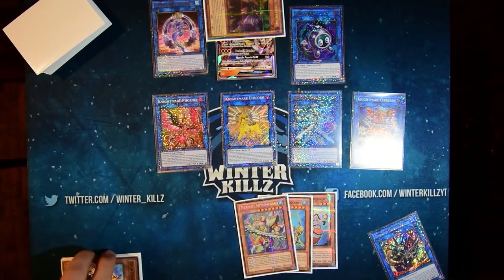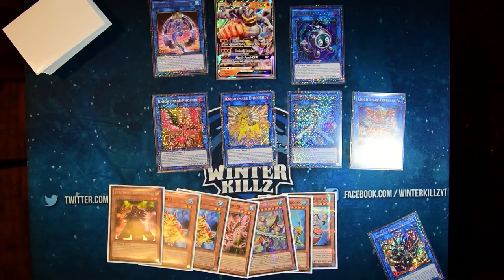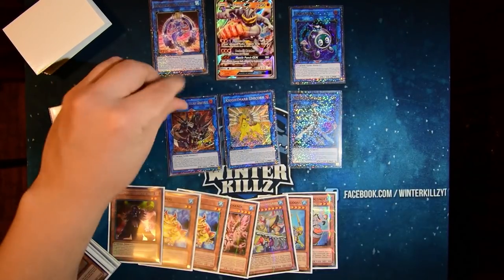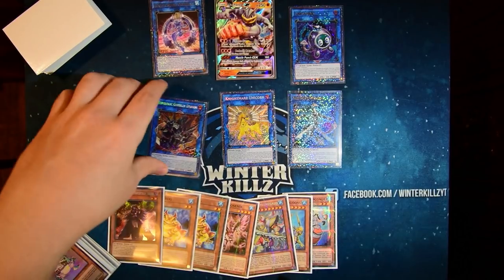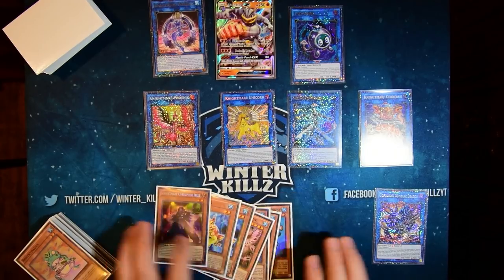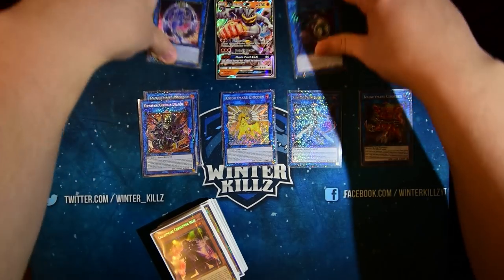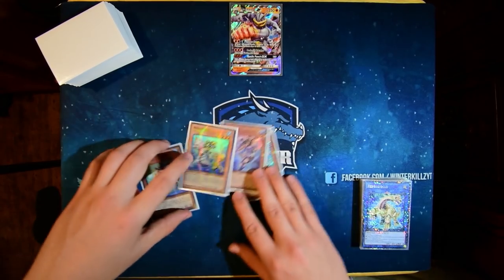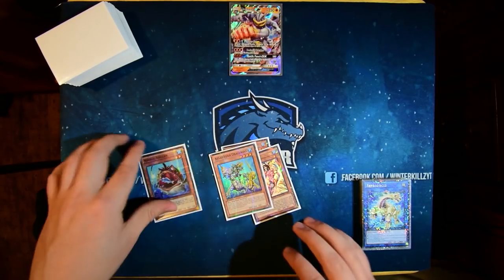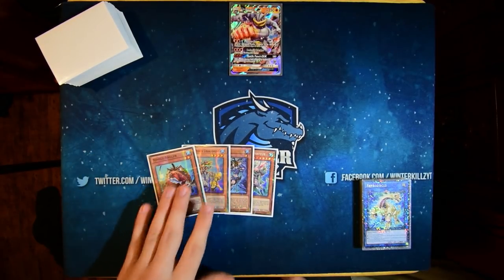This next one I'm going to show you is how to do the Gumblar play. Technically if you wanted Gumblar right now you could just link these two away and put Gumblar here — it's the last card in our extra deck — but it makes Trigate and everything else a little weaker. I'm going to show you how to do the four-card hand loop. This next combo requires quite a bit of resources because you need a lot of extra summoning fodder, so you do need to open a really good hand.